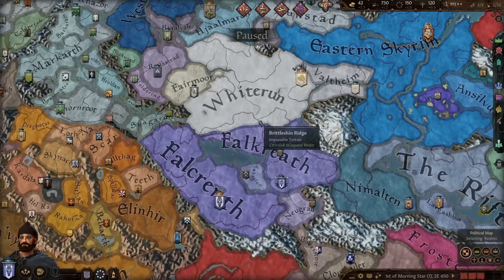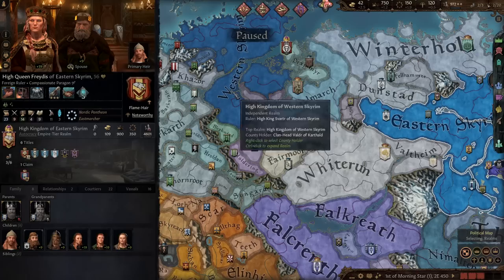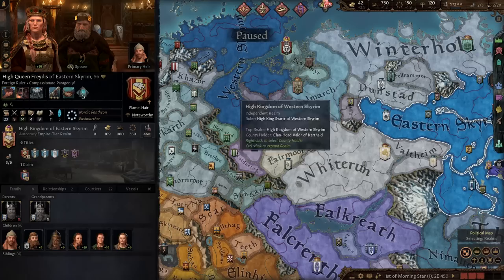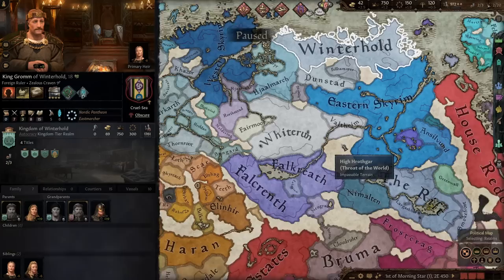Our heir is unmarried and we are unmarried, so we can potentially get a couple more alliances. Looking around, these guys are all Nordic over here, so chances are we could get an alliance with one of them. A couple of siblings are unmarried nearby — that would work pretty well to get a few extra troops, because every extra troop is going to help.